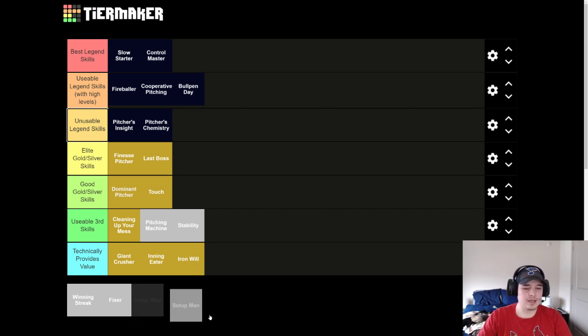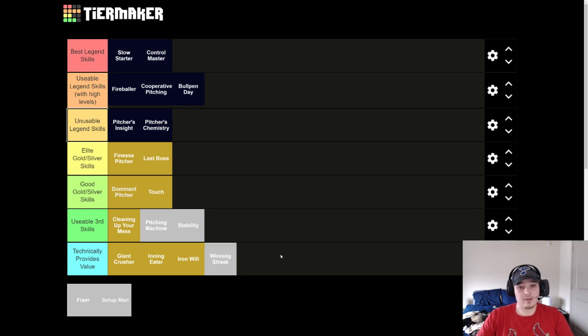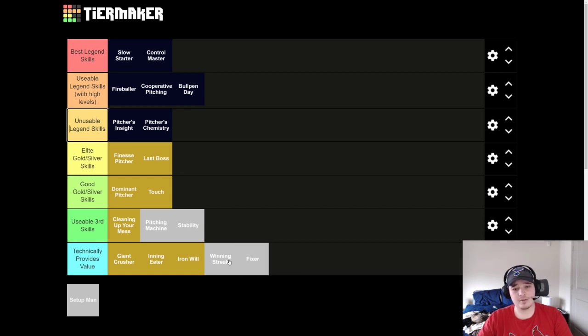Setup Man doesn't go on the list. Winning Streak is good if your pitcher gets ahead, and it actually has value in Club Challenge — those pitchers are prone to giving up runs, you can easily get a lead, and Winning Streak will become active and shut down the opponent batters and help keep your WHIP low. But in Ranked, you don't want a skill that's not going to be active all the time, and it doesn't provide as much of a boost as Cleaning Up Your Mess, which is inactive all the time. Technically you can get value out of it — it's fine. And then Fixer — you don't want to be losing, but if you are, it can help slam on the brakes. Technically it provides value, but I'd want to keep looking for something else.